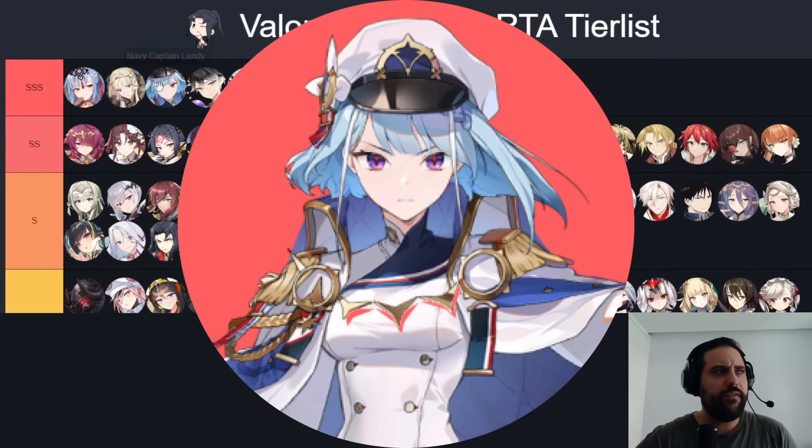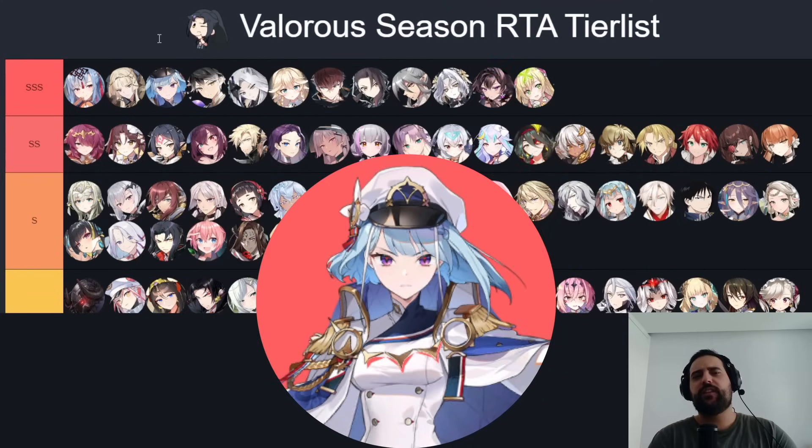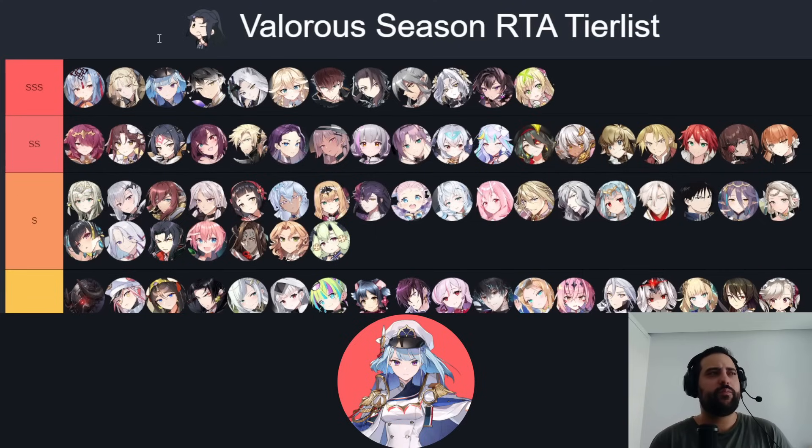Navy Captain Landy is an insane bruiser — one of the few bruisers you can first pick without being scared. Her high brawls, when she decides to counter and soul-burn you every time, she wins any matchup. Definitely probably the third best unit in the game.